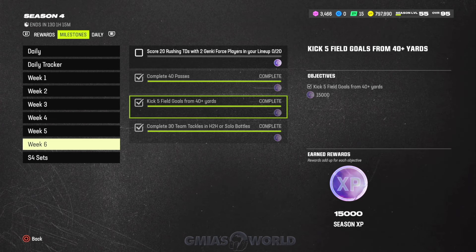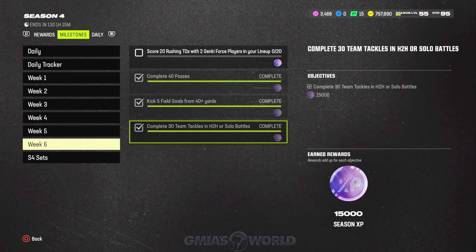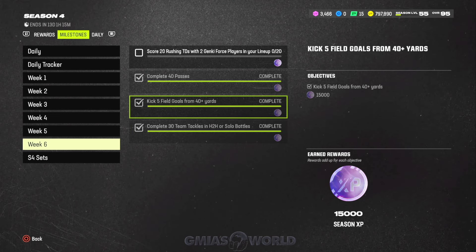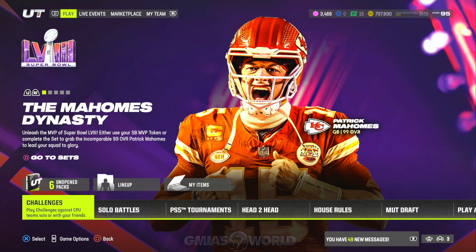For these field goals, you don't have to do this in head-to-head or ranked. You can do this in a regular challenge. The team tackles objective specifies head-to-head and solo battles — those are the only ones that really need specifying. Some of you are saying you have to go into a game to do this — no, you don't got to do all that. Let me show you how I made my five field goals really quickly.